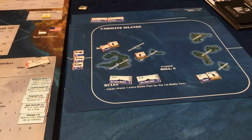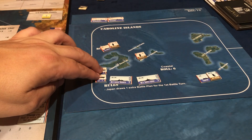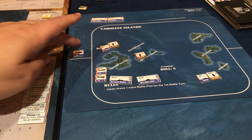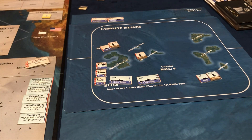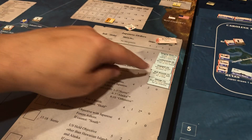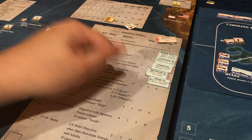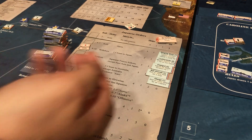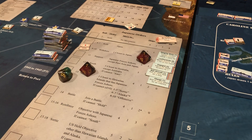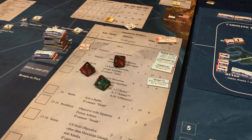I have no planes, so now we're just rolling to see where their planes go. I rolled a five — their planes are going against the island. There is no island, so they're going against our battleships, and the Zero goes with them because there's nowhere else for them to go. We do anti-air — the battleships get a five. I'm going to roll three fives with the extra anti-air for a ship. Two of them miss but one does hit.